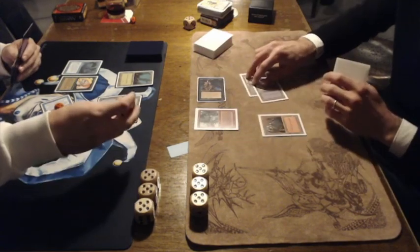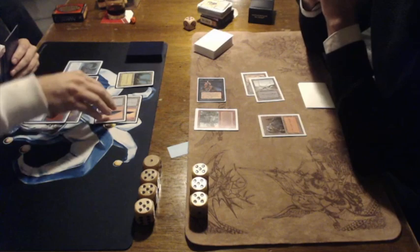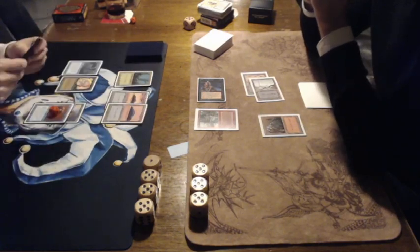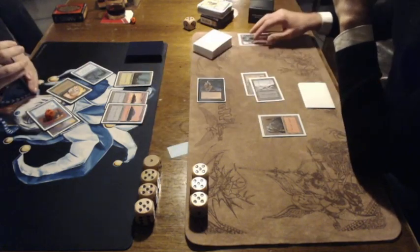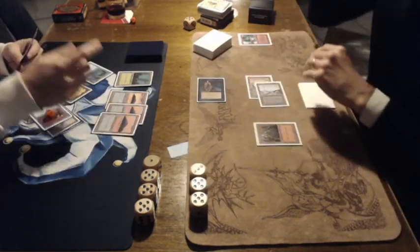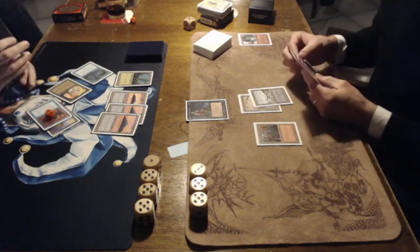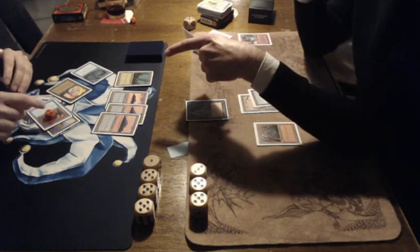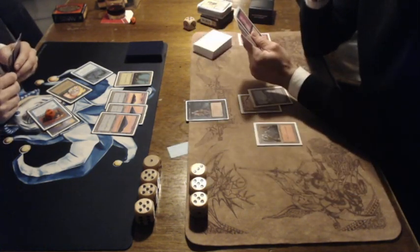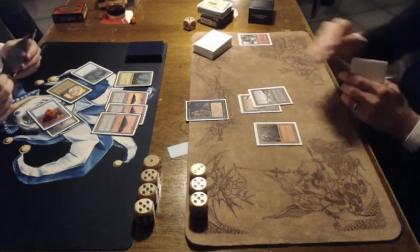I wonder if I would have chump blocked here with the Mons Goblin Raider. Of course it depends if Nick plays with Goblin Grenade, because then you want to keep your Goblins. And he's chump blocking now — that means he's taking 2 more damage going to 13, and Ron is on 16. I do believe I see an Abomination in Nick's hand, so let's hope he can play that out this game, because that's an awesome card.